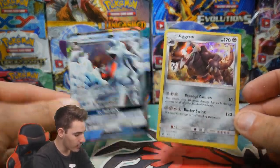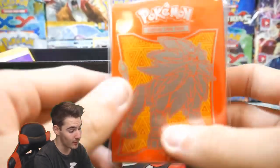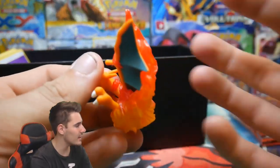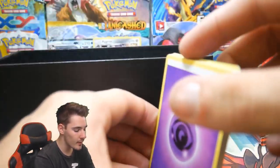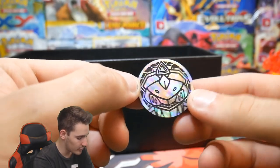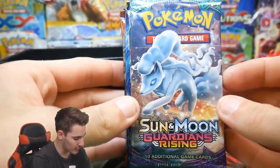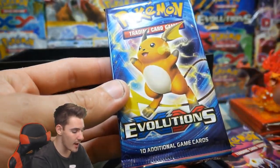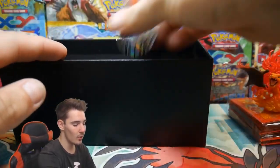Let's see what we can get out of our second mini ETB — we have the Primal Clash Kyogre one. We have the Solgaleo pack of sleeves in this one — I packed these a while ago and I forgot what we got. We have the Charizard from the 20th Anniversary Red and Blue collections, a bunch of energies, a Genesect coin, damage counters, and then some booster packs: a Guardians Rising, an Ancient Origins, an Evolutions, a Crimson Invasion, and a Burning Shadows. A completely different box — all of the packs are different.